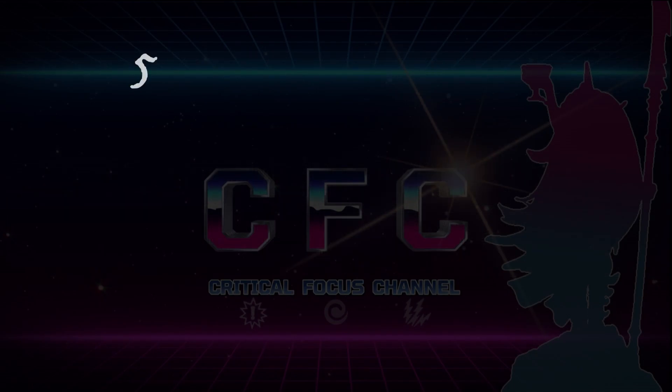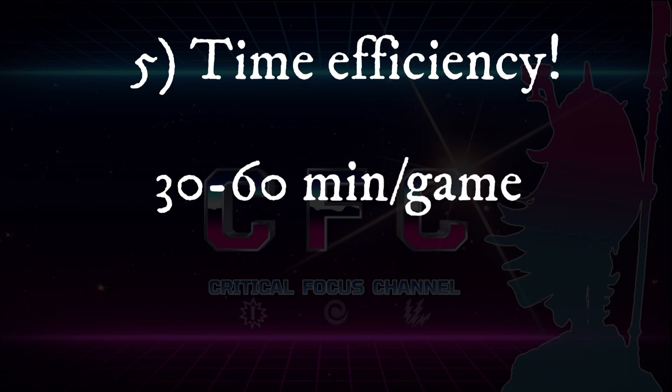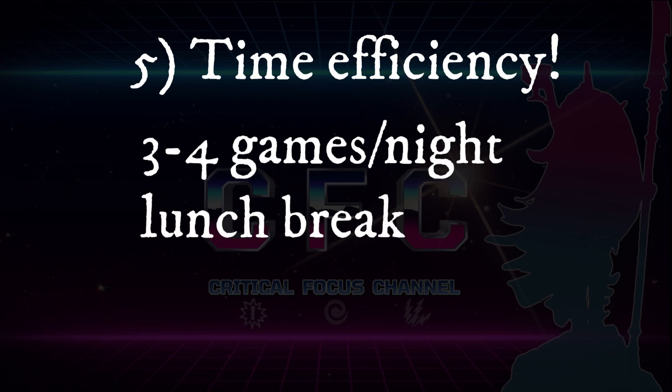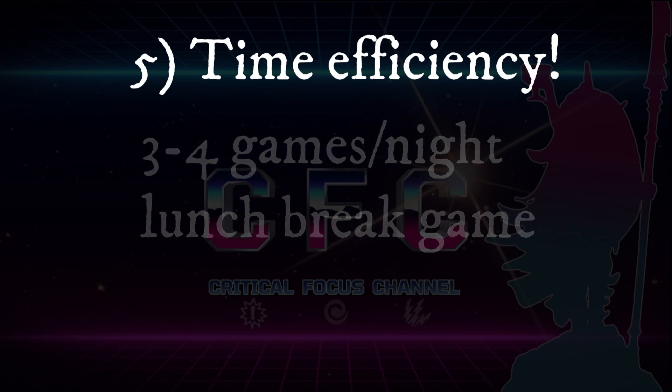Number five: time efficiency. With a game of Underworlds clocking in at about 60 or even down to 30 minutes, depending on complexity of warband, level of experience, and playstyle, you could easily get in a good three to four games a night, or even a quick lunch game if that is your jam.